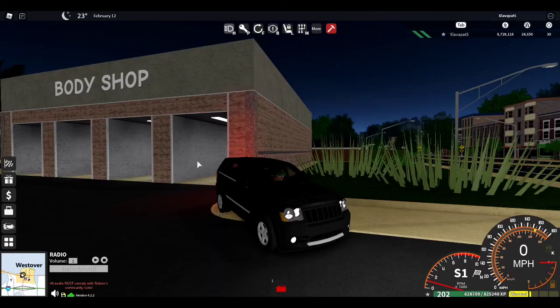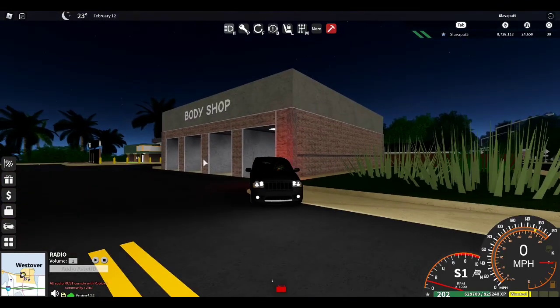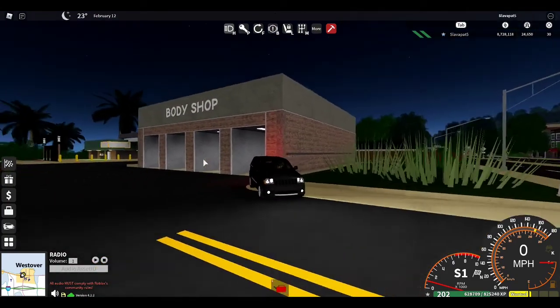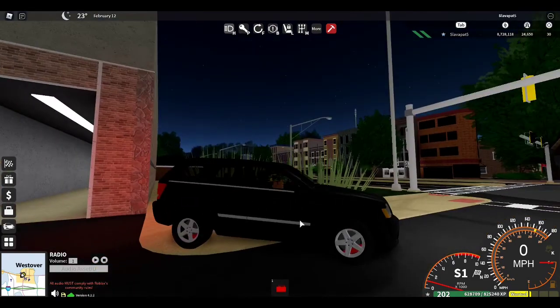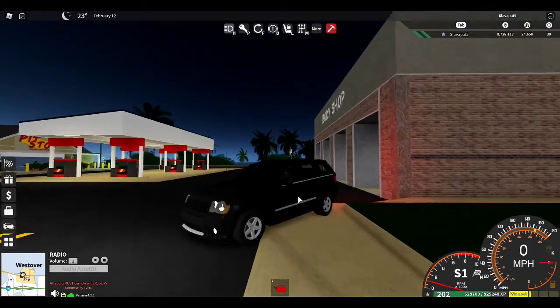Hey, what's going on guys. I'm here in Ultimate Driving with this new off-road update, which is really interesting because this whole update is just off-road based. Most of these vehicles — all the jeeps and SUVs and trucks and stuff — they've all been given the new chassis.